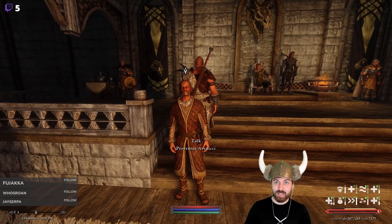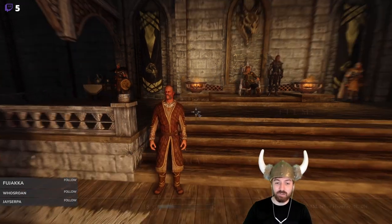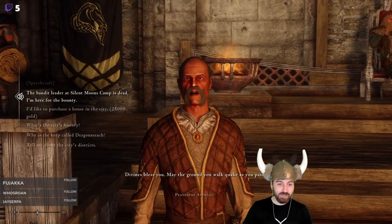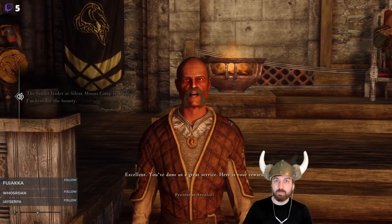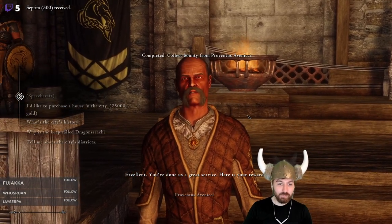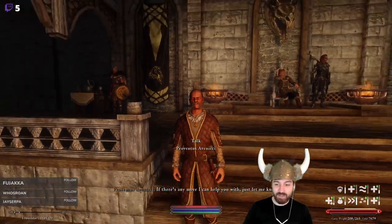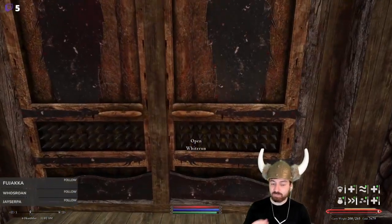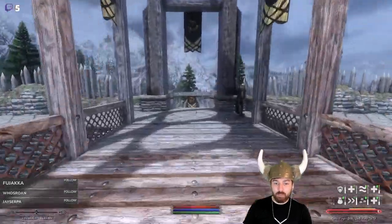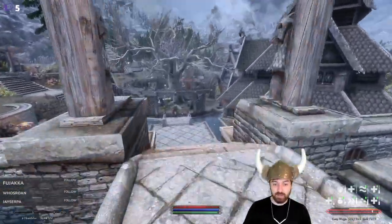Welcome back. We made it up here. We sold a few of our potions, dropped off some goods. We're up to 7,000 gold, which is pretty good. Also, somebody redeemed our silly hat — Divines bless you, may the ground you walk quake as you pass. Bandit leader at Silent Moon's is dead. You've done us a great service, here is your reward. We're here and I think it's time that we pick up the Gildergleam quest.